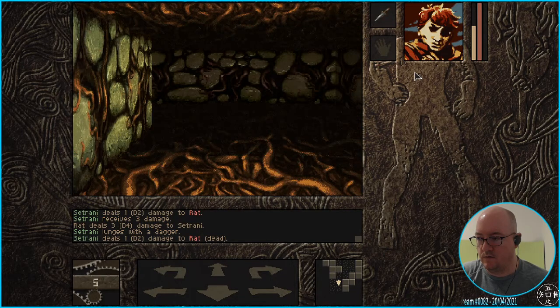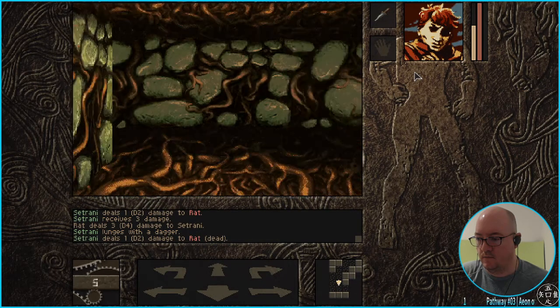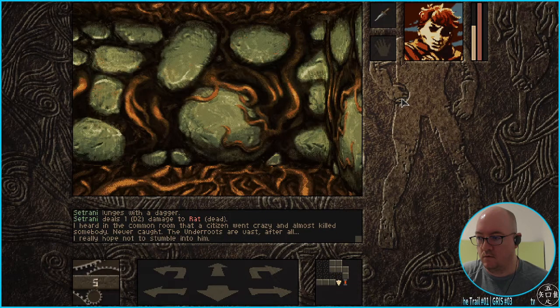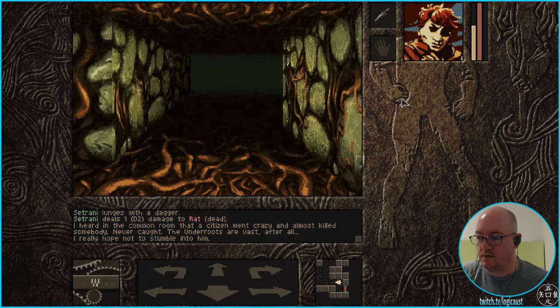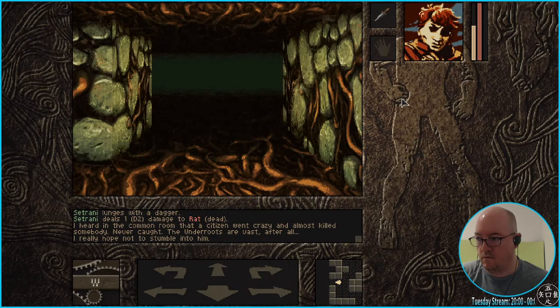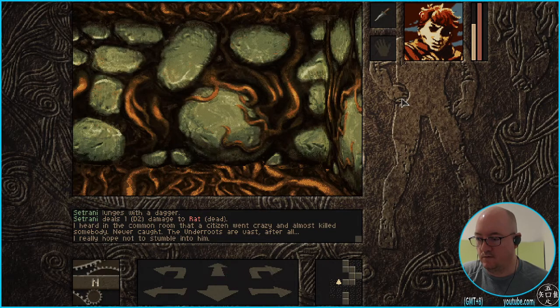Getting used to the keys is actually a little more difficult than what I anticipated — I'd rather do this on a d-pad. I heard in the chat that someone was crazy and almost killed somebody, never caught — the underroots are vast, after all. I really hope not to stumble into him. So now we don't have to deal with just the rats — we gotta deal with a crazed killer. Jesus. Come on, come on. Stressful. Not chill. Very stress.